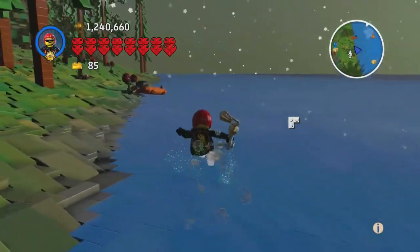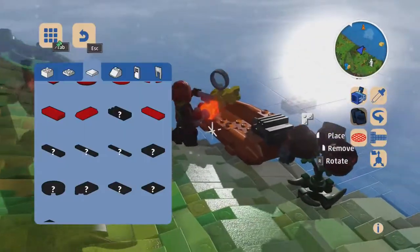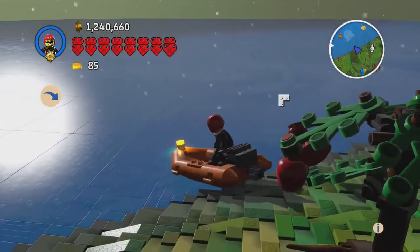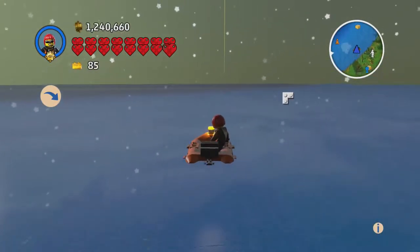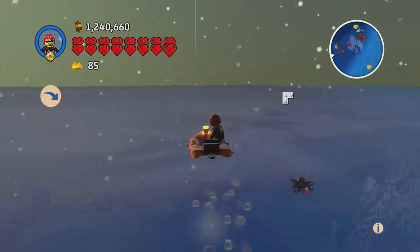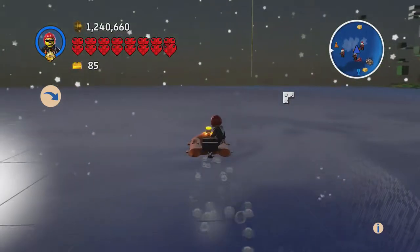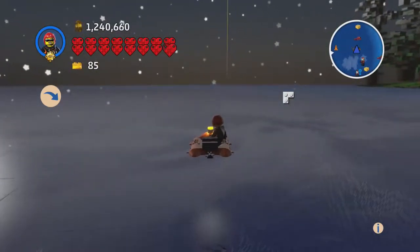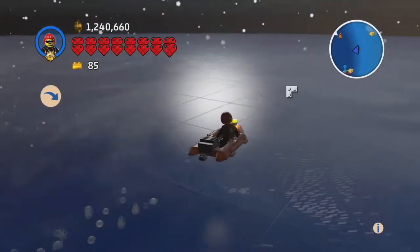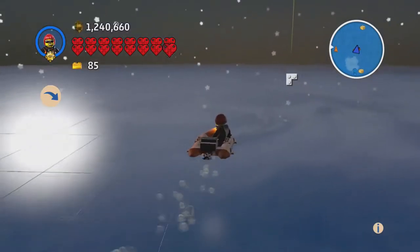Let's head over there and get to this pontoon boat. I pushed Q but it brought out the last tool used instead of riding the boat. Q brings out the last tool used, by the way. I still don't know how to do this underwater stuff — you can't open things or use tools underwater, so I don't know what to do about all the treasure down there.